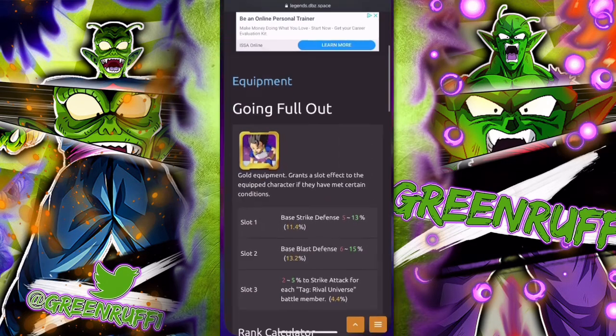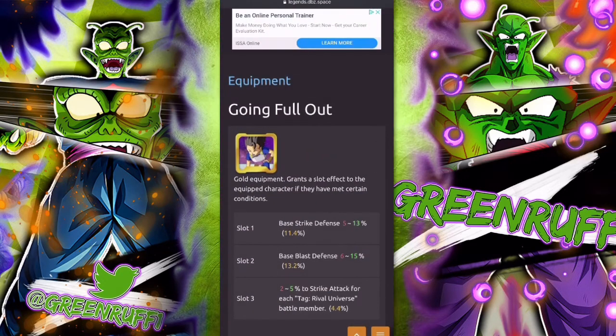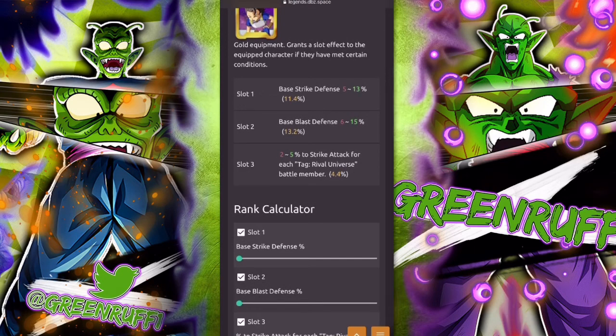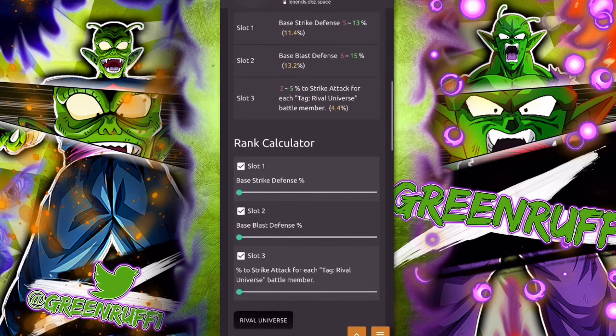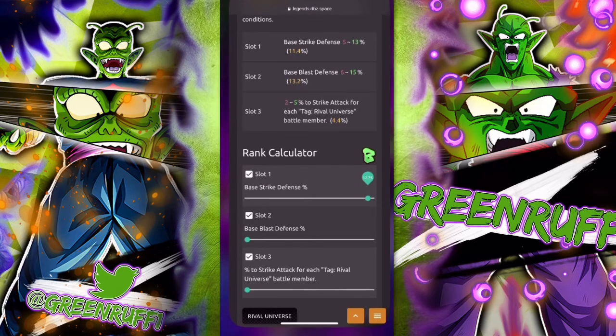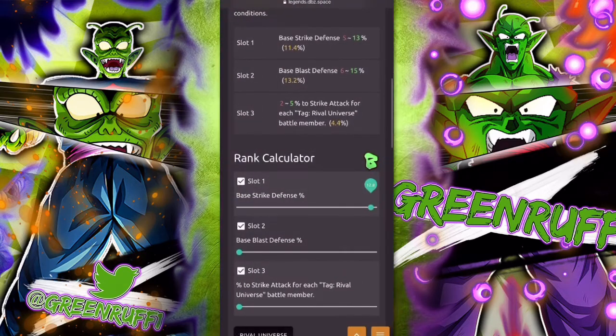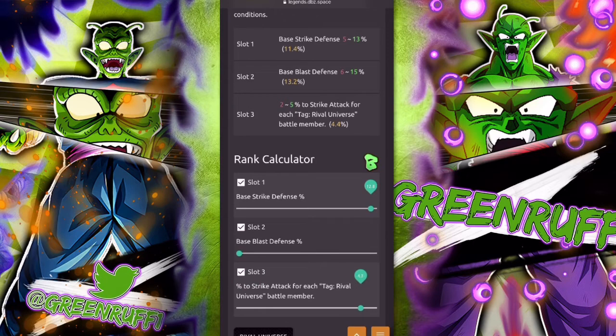The calculator shows a rank calculator where you can slide values for each slot. I'll copy my current numbers: slot one is 12.8, so I slide that to 12.8; slot three is 4.8, so I slide that to 4.8. Now I can look at slot two, which is currently green. If I slide slot two until the rank turns to S, I can see I need a minimum of 7.1 on slot two for this equipment to reach S rank.